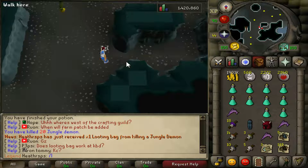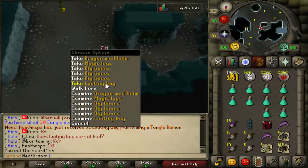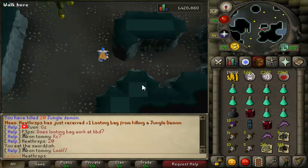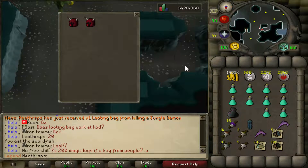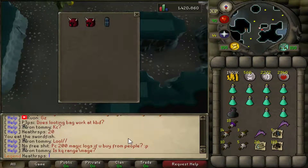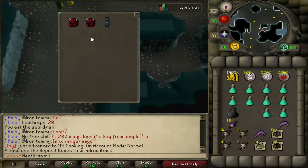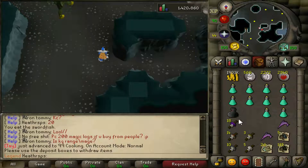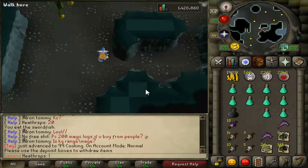I just got a looting bag from the demon, so that's actually pretty cool. Let's pick that up real quickly. That's pretty interesting — I also got a second dragon mithril helm. But I don't know how this actually works. Can you store items in it? Oh, you can — oh my god, that's actually really dope! Can you also get these out? We need to deposit something I guess. Well, I'll figure it out later. I was just killing these guys — I need 123k more experience. I'll see you guys in a bit once we get a level.